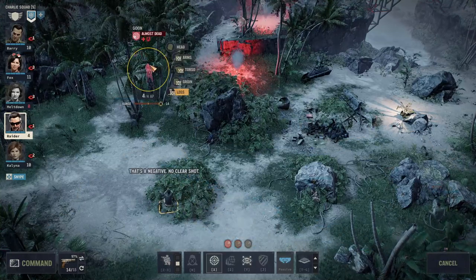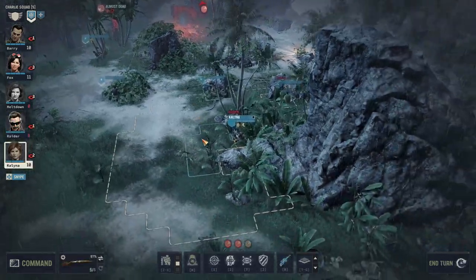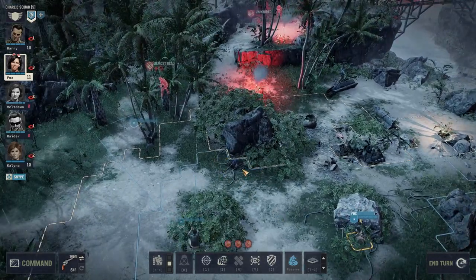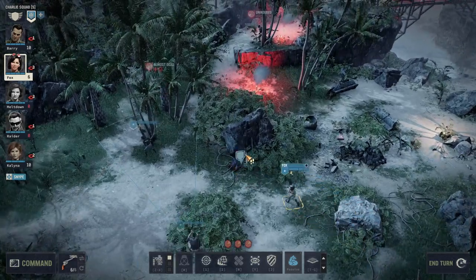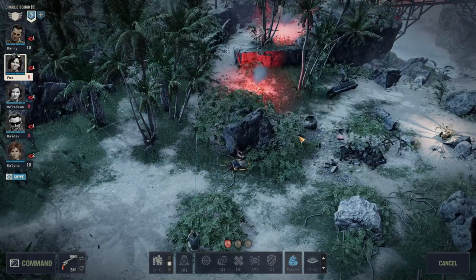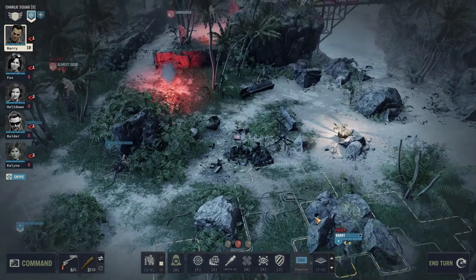Let's move Raider over here — it's a really bad opportunity, so instead we're going to put Raider into Overwatch. If you can't land a shot well, it really pays off to just put your folks into Overwatch. Fox has a lot of cover in these directions and still has 6 action points — this looks like a really good opportunity. Let's try and take that shot — but we didn't. Too bad. It was a realistic opportunity but it didn't come together.